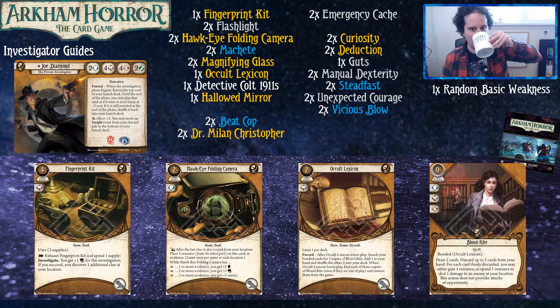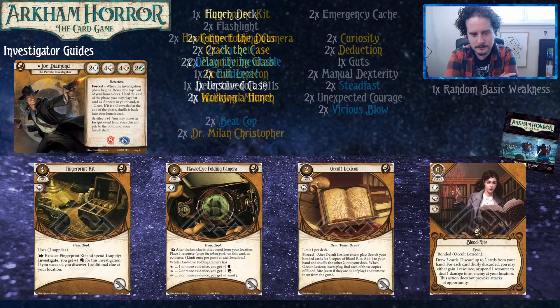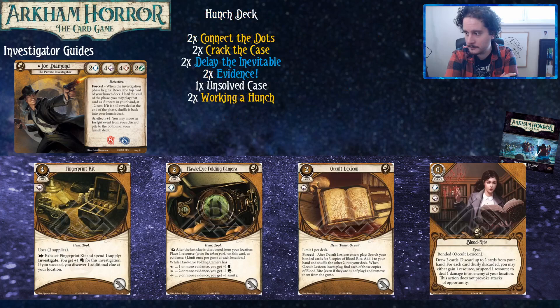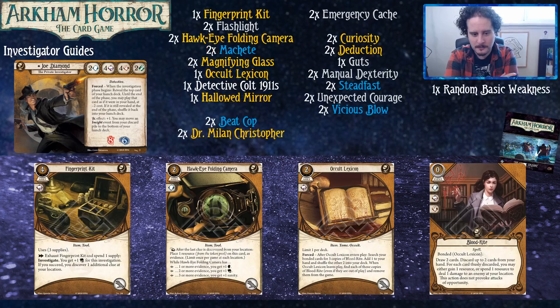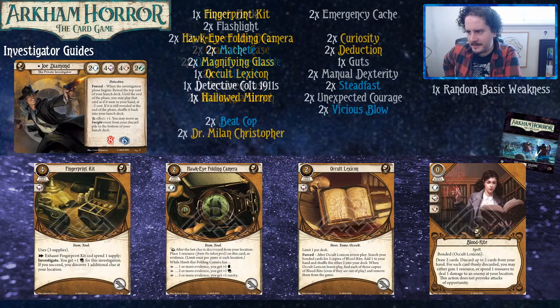Folding Camera is a tool that takes up one hand slot, which is nice with your special detective Colts. It does three things. Whenever you're on a space when the last clue is taken off it — which doesn't even have to be by you — you get an evidence counter. After one counter you get plus one brain, which pushes your abysmal two up to a passable three. With two counters you get plus one book, which makes this basically like a Magnifying Glass. And if you get three or more, you get plus one sanity, which basically heals your sanity. You're going to be getting clues, so it'll be very easy to proc those counters.